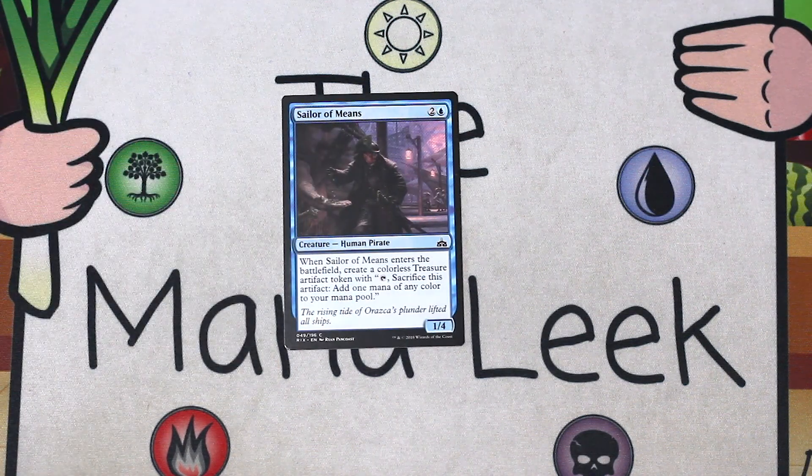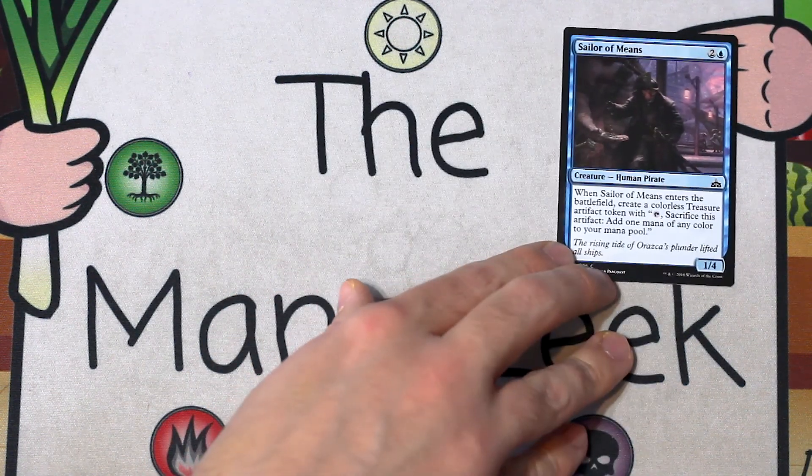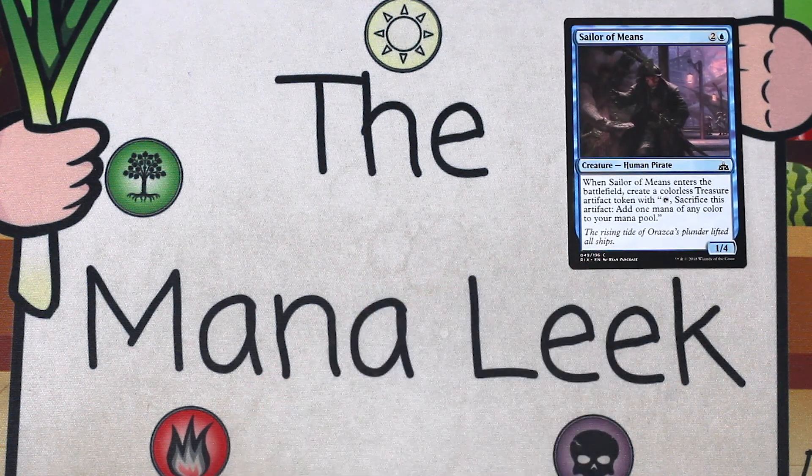Sailor of Means — two and a blue for a creature human pirate. It's a 1/4. When it enters the battlefield, you get yourself a treasure. It can be first picked. I'm not super sold on the LOL go all-in on Sailor of Means play-every-color deck. I've seen pictures of it happening, but in the actual wild I've never really pulled it off, so I don't think it's actually that common. But we can keep it in frame as a first pick.